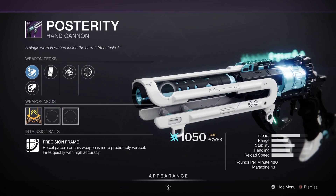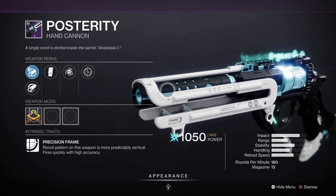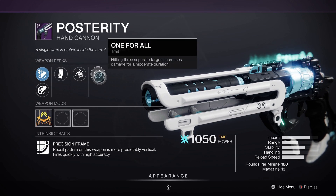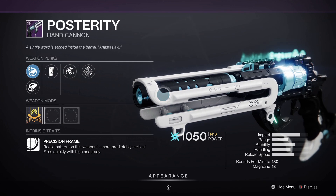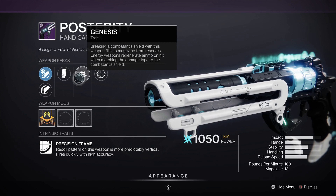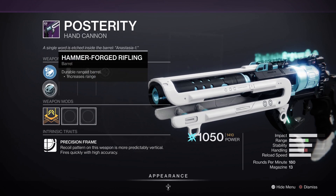Then we got the Prosperity, a 180 RPM hand cannon, which is kind of disappointing. It comes with a really interesting new perk called One For All: hitting three separate targets increases damage for a moderate duration. It's disappointing because the most popular hand cannons are the 140s now, and 180s don't see much action. It also comes with Genesis: breaking a combatant shield with this weapon fills its magazine from reserves; energy weapons regenerate ammo on hit when matching the damage type to the shield. Then we got Extended Mag, Arrowhead Break, and Hammer-Forged Rifling.